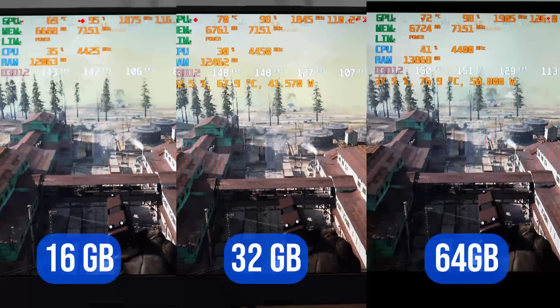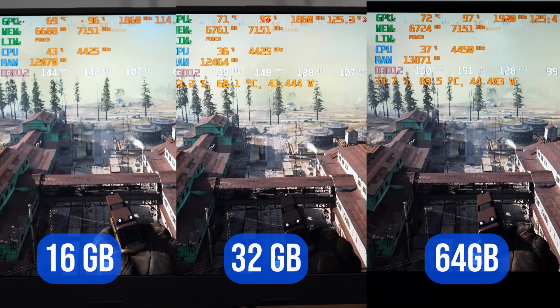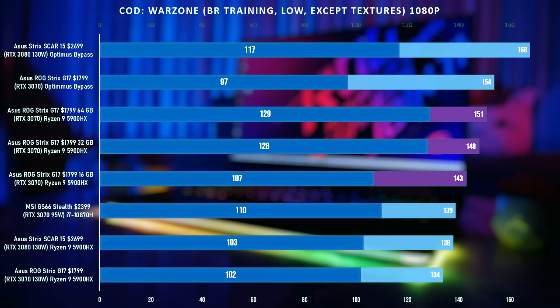I ran two tests on Call of Duty Warzone. The first one was in the Battle Royale training mode with just CPU players, allowing the most accurate and consistent frame rates possible. With the 16 gig stick we got 143 FPS, with the 32 we got 148, and with the 64 we got 151 — a nice linear increase in FPS.